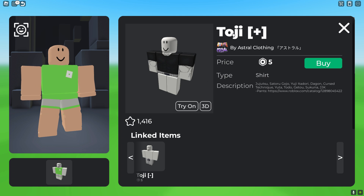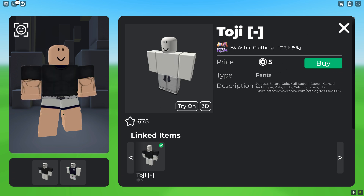The first thing you guys need is this Toji shirt, which is 5 Robux. After that, you guys want to go ahead and get his matching pants, which is also 5 Robux.